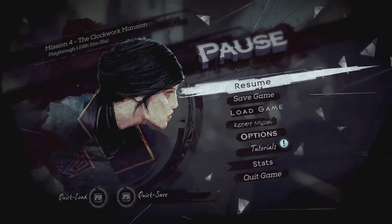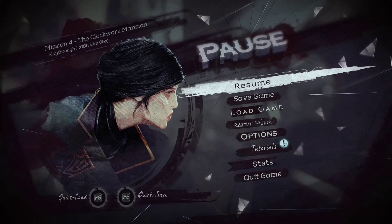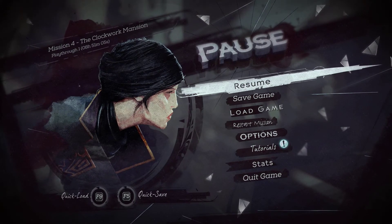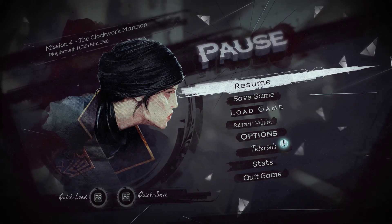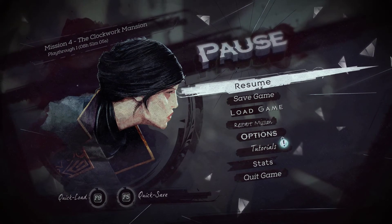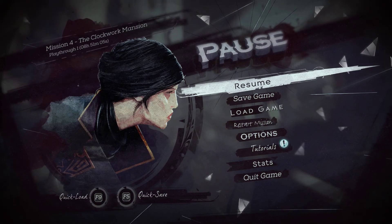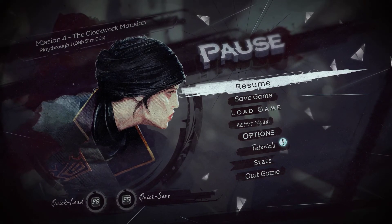Hello everyone, I'm Splinter Cell God. Welcome back to Dishonored 2. Last time we tried again and again to not get seen by a bunch of guards hanging around this carriage. Unfortunately, we were seen a bunch of times, we even killed a couple of times, and we ended up going around in a circle. We also unlocked a new ability, and now we are going to continue on the Clockwork Mansion. Here we go.